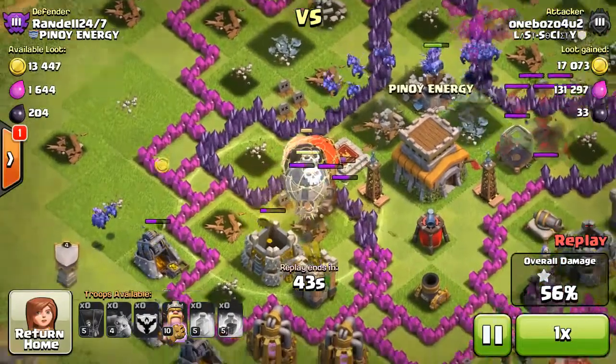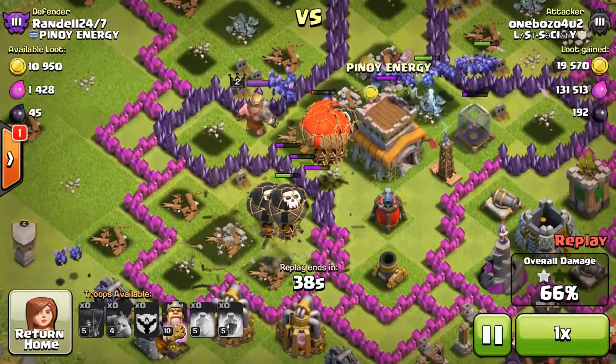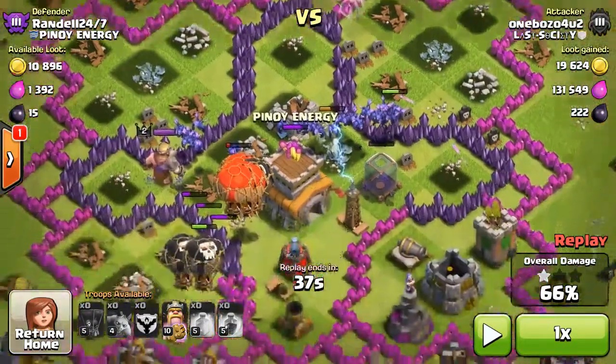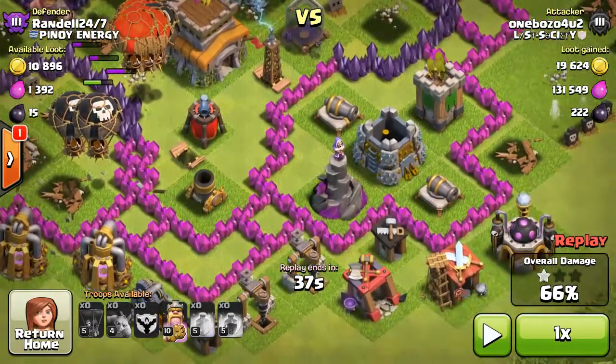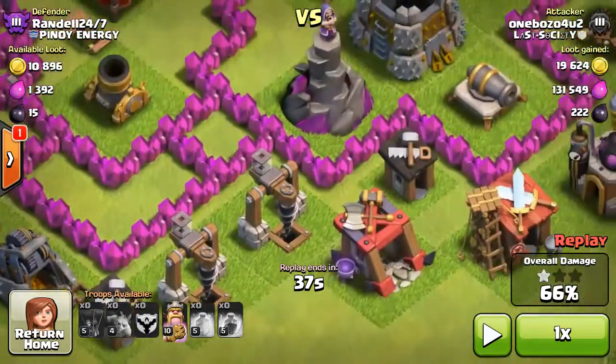Now there's very little left that can actually take out my balloons. I did make a mistake though - I dropped my hero up here, but I should have dropped my hero near the wizard tower. A wizard tower can quickly wreck a LooNian raid because of the splash damage; it can wipe out balloons in about three or four shots and has solid range. If I had dropped my king there, the wizard tower would have been focused on my king and not on my balloons.